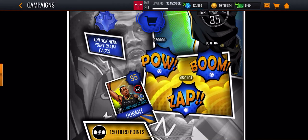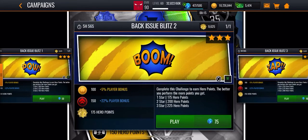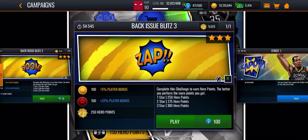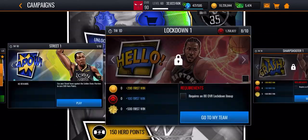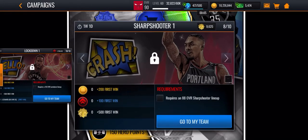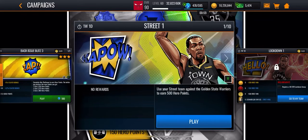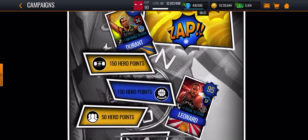Hey, what's going on YouTube? Today I'm going to show you guys the fastest way to get hero points. All you want to do is make sure you get your first win for each of the live events that reset every eight hours, and make sure you do the campaigns. Get your lineups to a 90 overall and you can get a 90 overall master card, basically like Damian Lillard, Kawhi Leonard, and Kevin Durant.